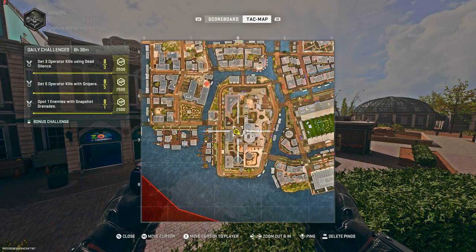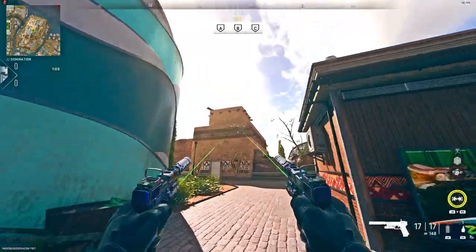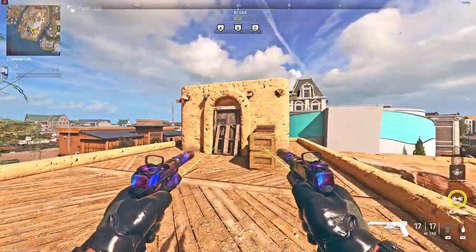To do this glitch, you want to make your way to my location at the zoo on the Vandal map. As you can see, we're at the aquarium. All you want to do is go to the right of the aquarium and you're going to see this building. You want to climb up the rocks and go all the way to the top — you'll then see this door.